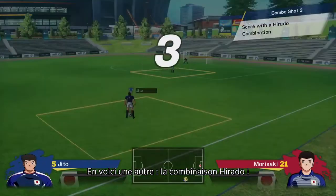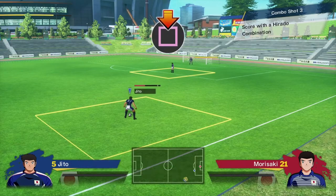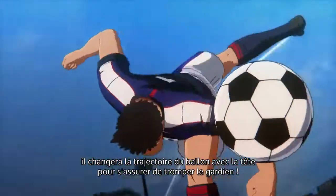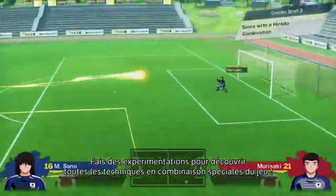Here's another one: the Hirado combination. If Jito makes a shot from the back lines and Sano is in the right position, he'll change the course of the ball with his head and slip it past the keeper. Experiment to find all the different special combination moves in the game.